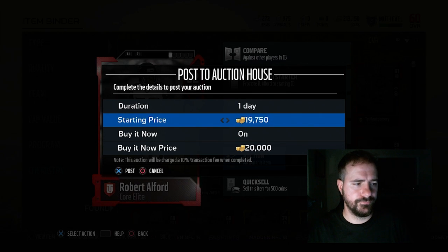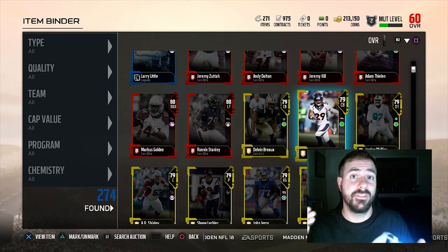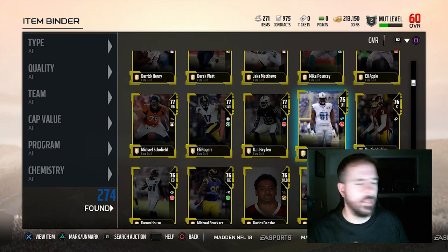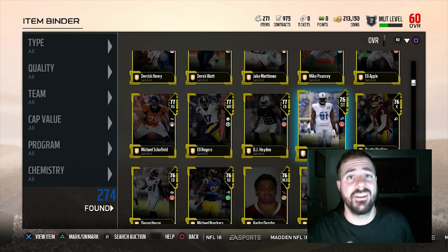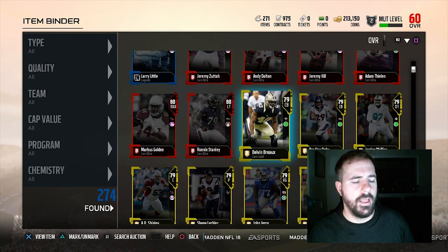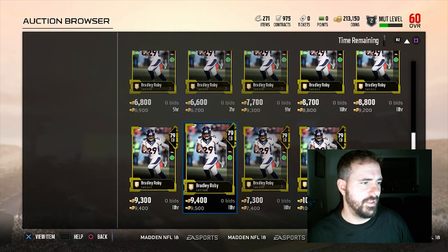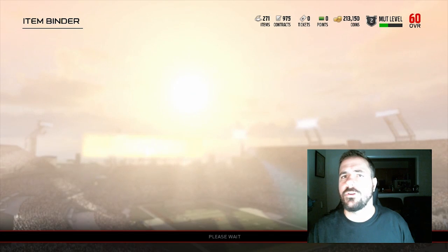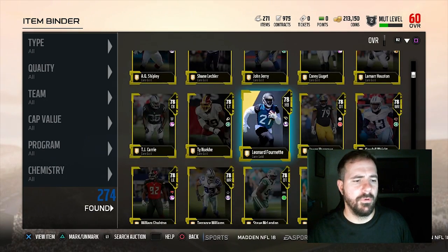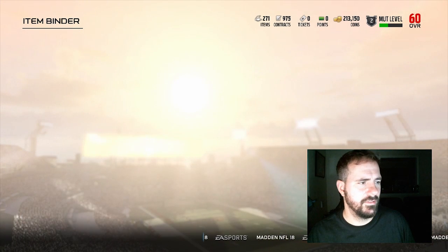I'm going to sell all these cards — the elites and the golds. I've asked Twitter and the MUT community what to do with golds. Some say hold them, some say sell. My binder on Xbox is at 1,300 cards and I hate going through it. Guys like Bradley Roby — let's check, cheapest is 6k — I'll put him up close to that. High-end elites you can list for what they're worth. Then you get down to players like DJ Hayden, maybe 3k.